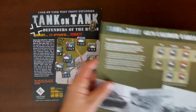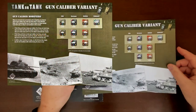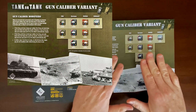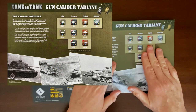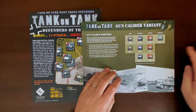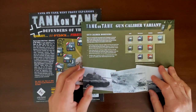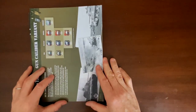Let's take a look at the player aid that comes with this expansion pack. It's just one-sided and identical to the player aid in the Tank on Tank East Front expansion. This covers the gun caliber rules — the big rule modification that comes with the expansions — and you can keep it handy to see which units are large caliber and which are small caliber, with an explanation of how the rule works.